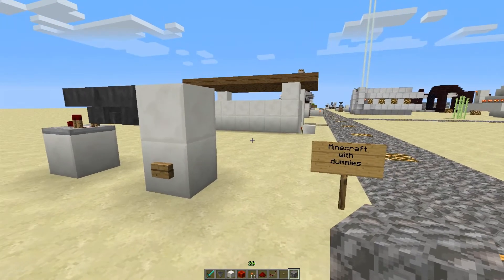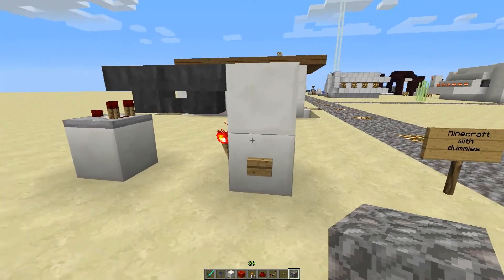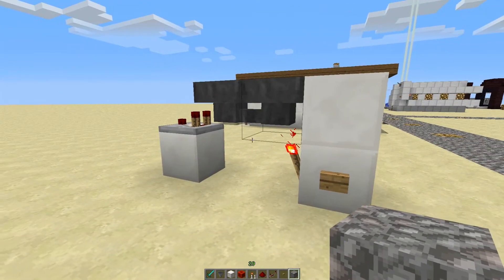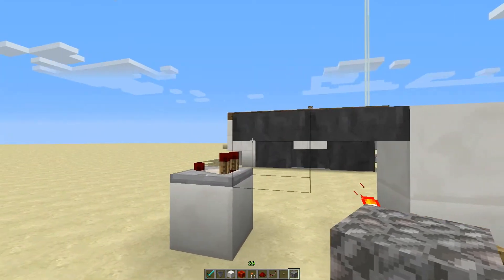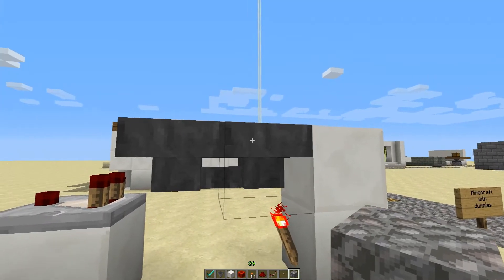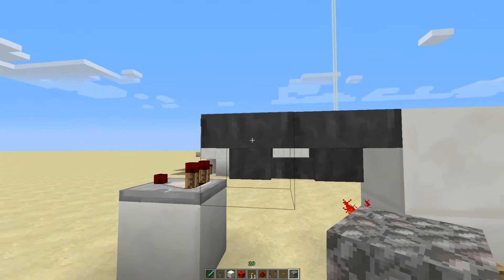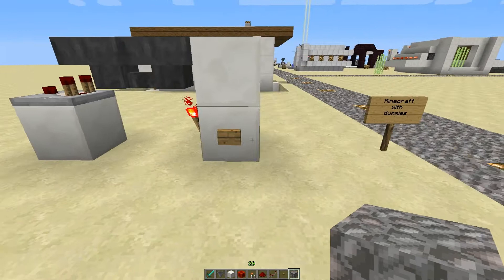I think the idea originally started with Minecraft for Dummies — I'll try and leave a link in the description. It's a really quite simple idea: you have two hoppers pointed into each other, you just have one item in there, and as soon as you press the button it turns the torch off, which unlocks the hopper. The item goes over, turns on the comparator, and then goes back — giving you a quick pulse.